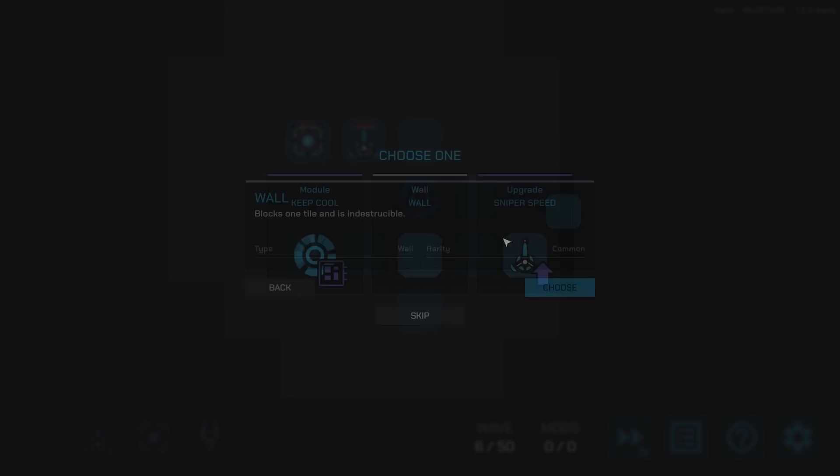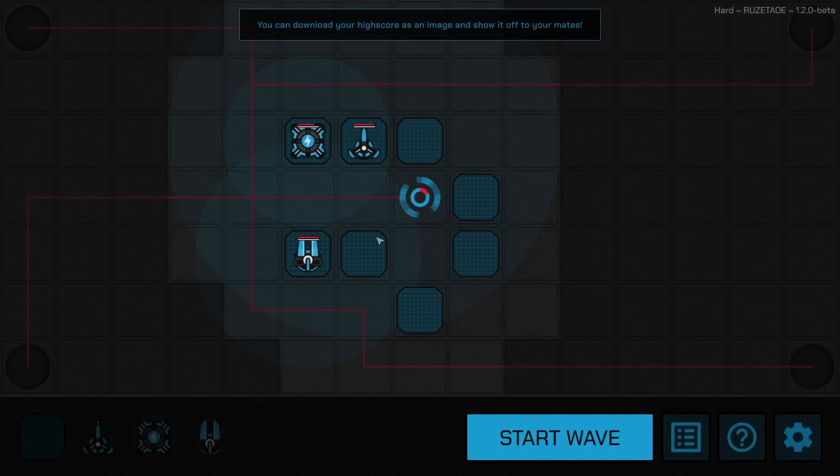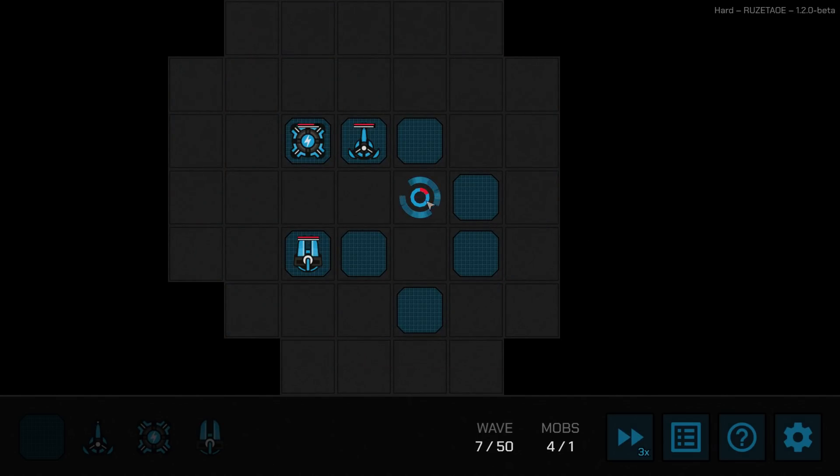Sniper speed sounds tempting, but if I could get one more wall and place it here, I'd block them off completely. This is the whole map, so they'd be forced to come all the way around, slowing them down. That might be something we want. We're a little damaged here, but hopefully we can get some healing bots and get ourselves fixed up.